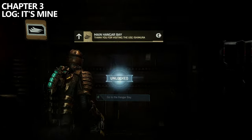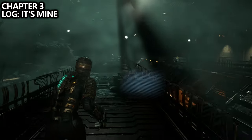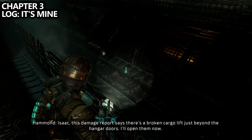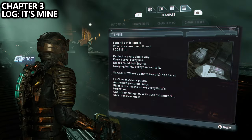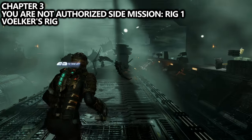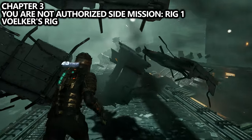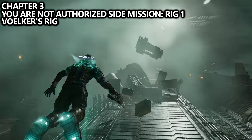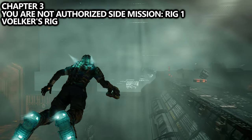As soon as you come back into the hangar bay, this will officially start Chapter 3. If you look to the right, you'll be able to use your Kinesis to grab a log called It's Mine. After grabbing that log, we can basically start the next side mission: You Are Not Authorized. Basically there are seven rigs that we'll be able to find as we play, and once we get all seven, we can take them to a certain location and complete the side mission for an achievement or trophy.